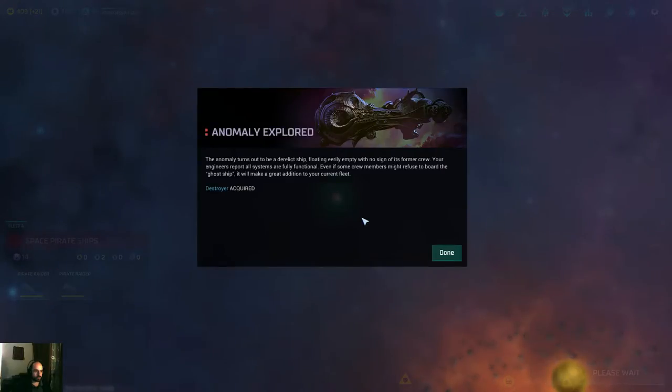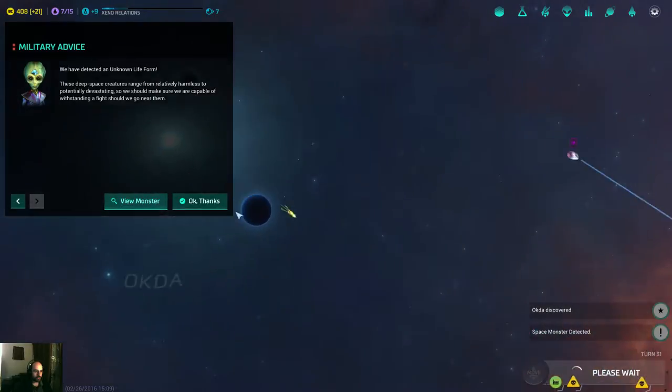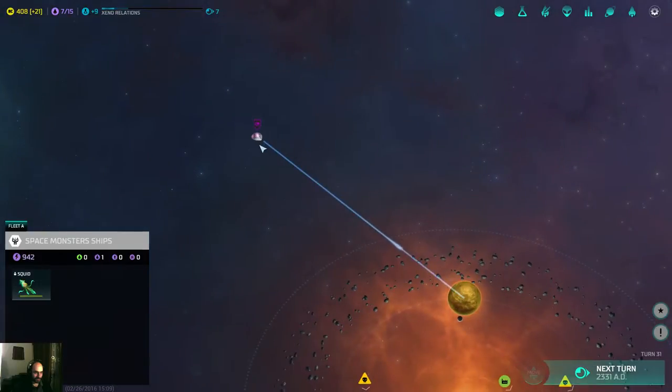It turns out to be a derelict ship — floating eerily empty with no signs of its former crew. You gave me a destroyer! Even if some crew members might refuse to board the ghost ship, it will make a great addition to your current fleet. Great! New developments require your immediate attention — let's view the monster. It's a squid. You need a fleet for those and I'm gonna have to use my destroyers.